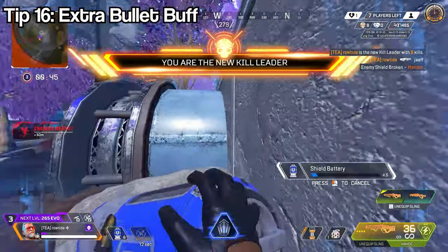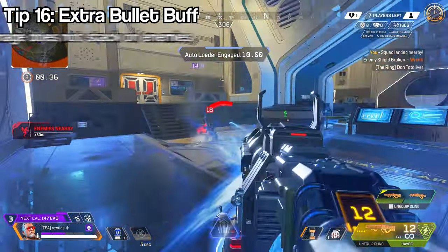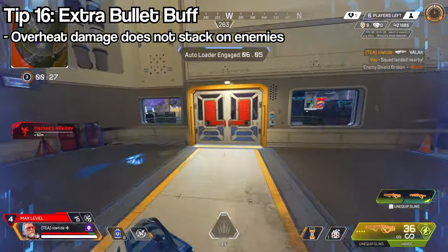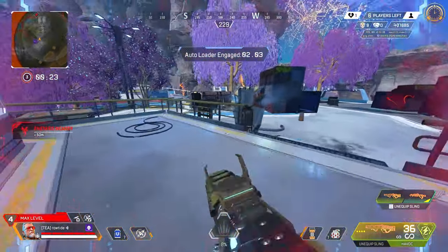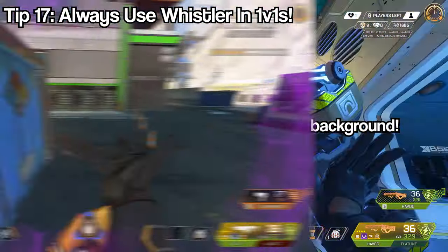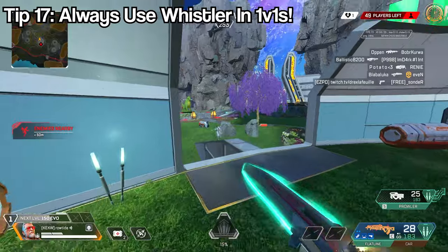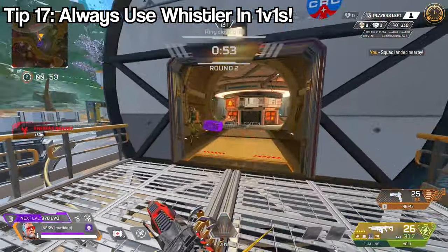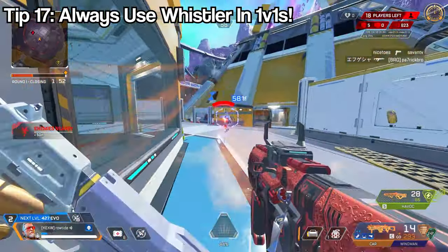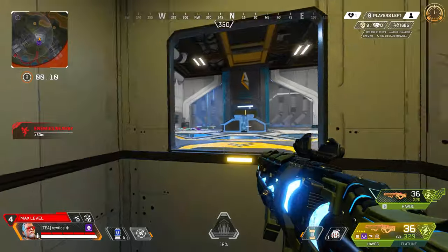In combo with the Extra Bullet perk you can essentially use two whistlers at once. You can whistle the same enemy twice — it will deal 20 and then another 20 damage upon connecting, but it will not stack overheat damage. In 1v1s it's a good habit to whistle them straight away when you push. Even at close range it does extra damage, and if they overheat it gives you a massive window to win the fight.